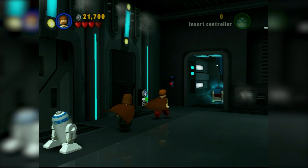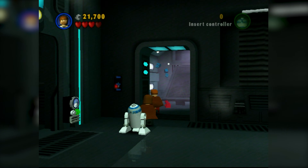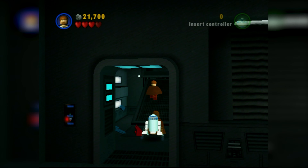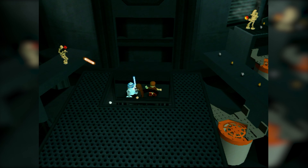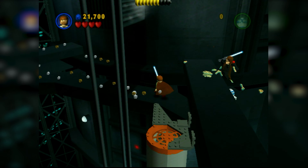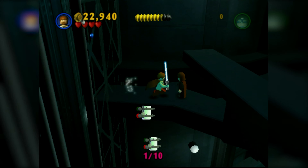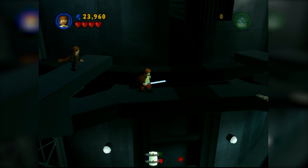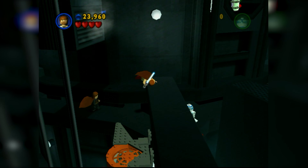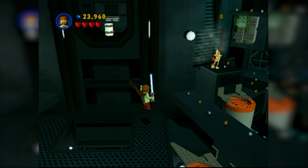I always wondered why Obi-Wan has kind of red pants in this game. I guess his pants are a little reddish in the movie too — they've got a brown-red color. We got a minikit over here — we'll get it. We're almost at True Jedi rank. For the most part it's not really that hard to get True Jedi in this game, at least not compared to newer LEGO games.